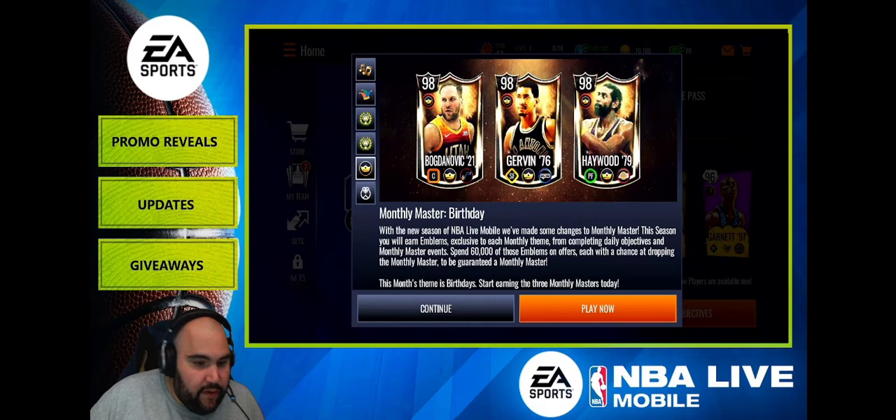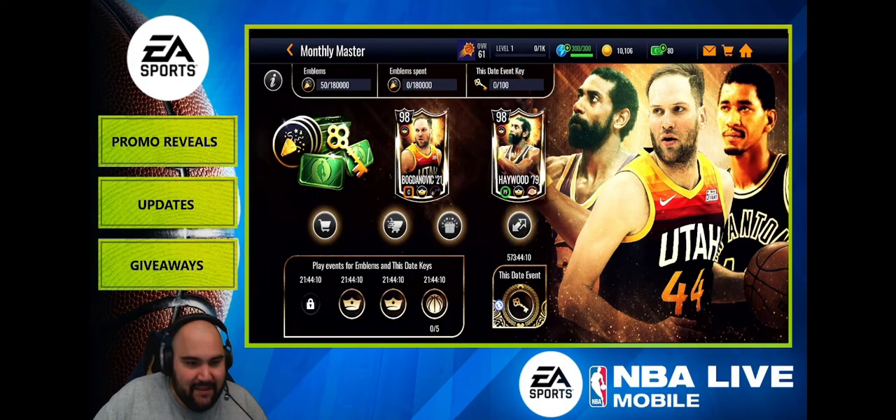There are also multi-master birthday cards: Bogdanovich, Gerbin, and Haywood — Bogdanovich at center, which is really weird. It's the same trading structure: 60,000 coins for one player, two players, or three players. And by the way, Shaq is a point guard in April Fools — because, you know, April Fools.